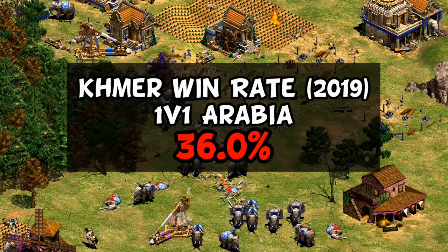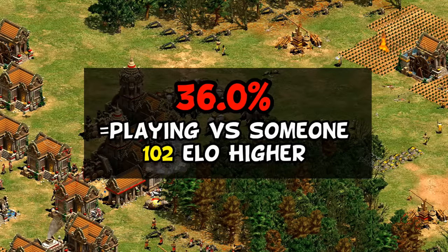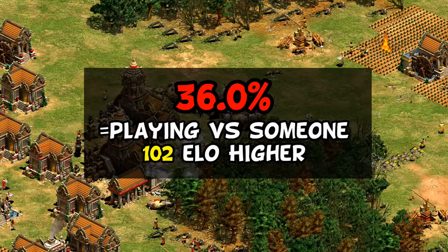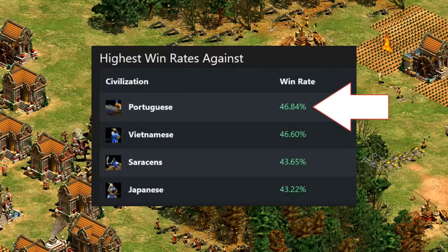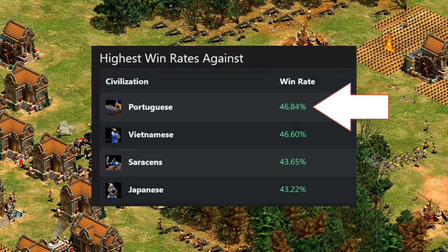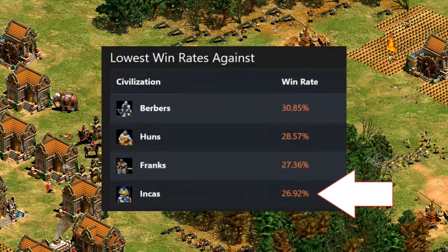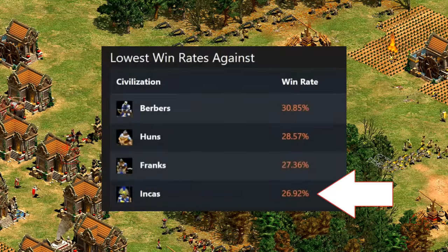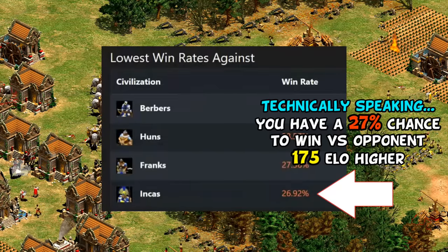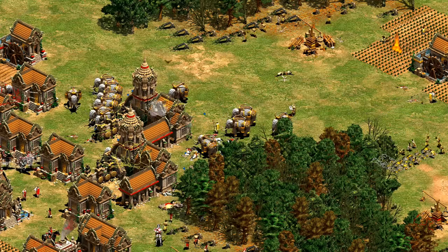Going into the public release of stats, I suspected they would be bad, but I had no idea they would be this bad. To put it into perspective, this meant going against an average civilization while playing Khmer was, according to the math in a vacuum, the equivalent of playing against someone 102 ELO points higher than you. Their best matchup at the time was against Portuguese, and yet they still lost 53% of those games — meaning they had a losing record against every other civilization.